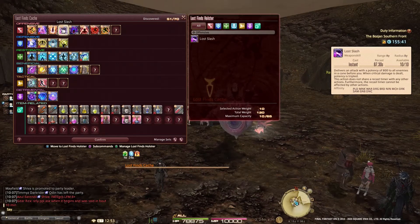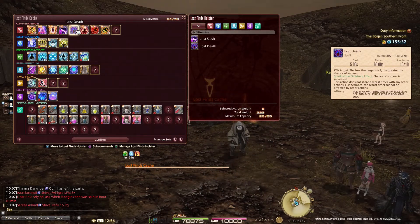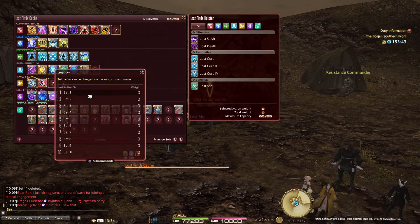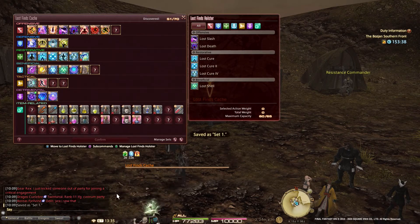I'm using a combination of Gamepad, keyboard, and mouse. To store Lost Actions and Items in your Holster or put them back in the Cache, click on it. Click on the Save Set icon, then click on the set you want to edit. If you click 'Overwrite Set,' the set will be overwritten and saved with the current setting of the Holster.